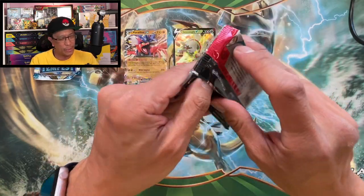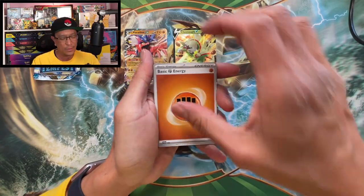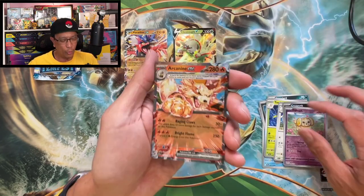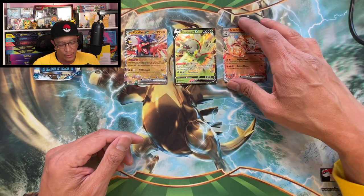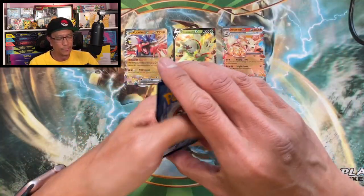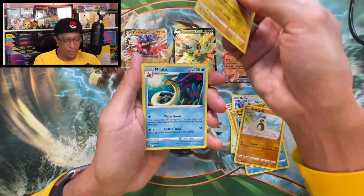Continuing on — we are opening a total of 10 mini tins guys, two booster packs in every mini tin, so we are opening 20 booster packs. Toadscool, Maushold, Croagunk reverse, Fidough reverse — oh, we got an Arcanine EX! Nice guys. Well, too bad this is not the textured, Terastallized one — would love to have had the Terastallized card, but no worries, still having fun. We got a V card, Klang, Legendary Lance, Vulpix, Rufflet, Hawlucha, Relicanth, Sandygast, Tauros reverse holo, Mabosstiff non-holo.